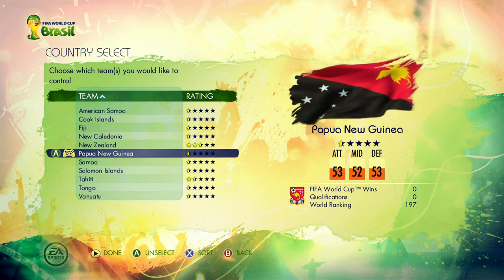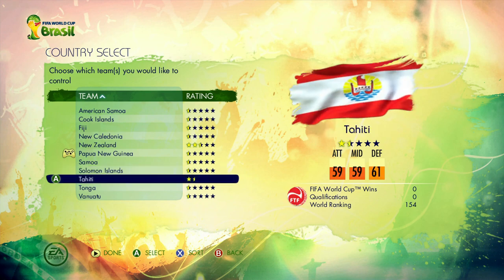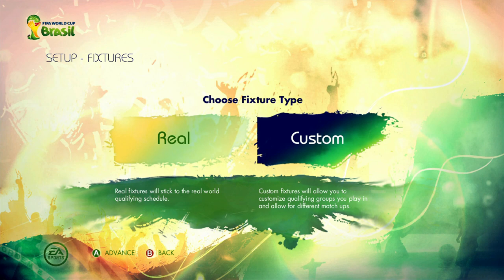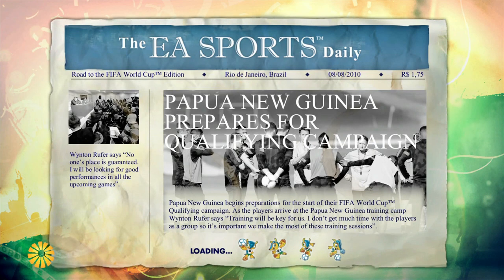It'd be nice to try and navigate the Oceania qualifying region. The only team that really can pose a problem to us is probably New Zealand and maybe Tahiti, because Tahiti are one and a half stars. We're going to do a custom fixture type because we want it to be as random as possible. There's literally no point in shuffling the group because the group is already shuffled — it just moves us around and doesn't actually change the team. So we'll keep the same teams in there.